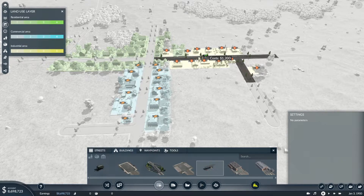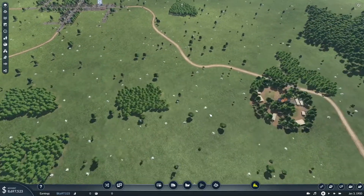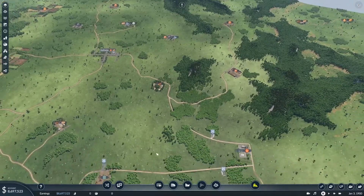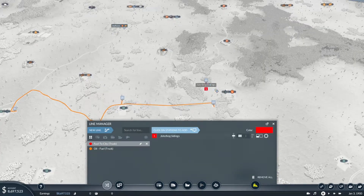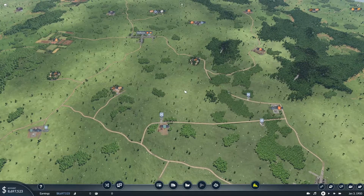You can also place the stop using that zone layer. Everything is looking great for now. We just need to make a line for the city, so create a new line and I will call it 'fuel to city'. It will also be a truck line. Let's connect the stops — the first one here and the second in the city. Everything is connected.